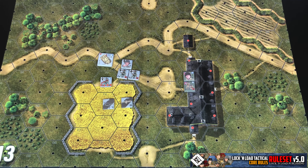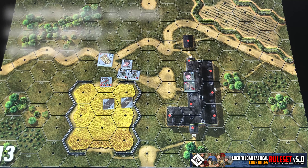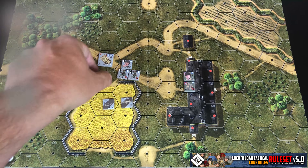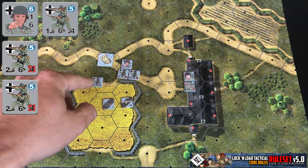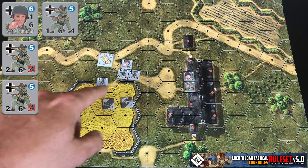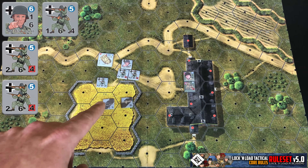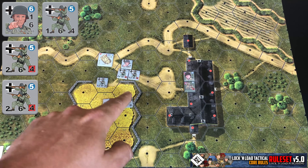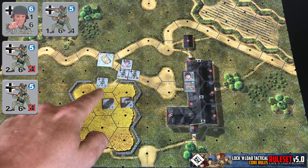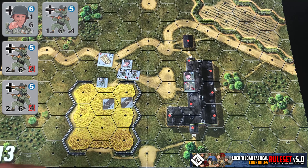All leaders have what's called their leadership range, which is one when they're in good order or zero when they're wounded, and this is for activation purposes. Our leader here with the two German squads has a leadership range of one, so he can activate the units in his hex specifically and the leg units surrounding him. He could activate these two squads and this other German squad on his activation.